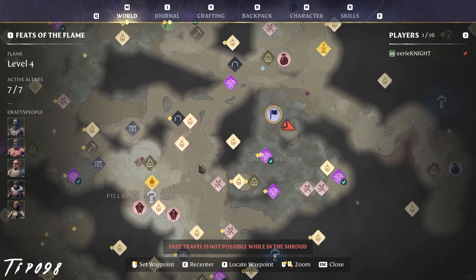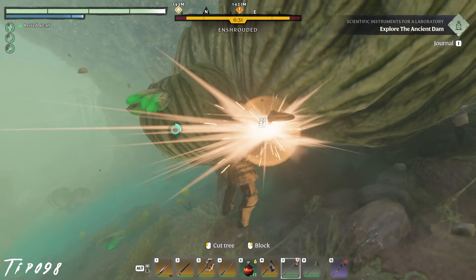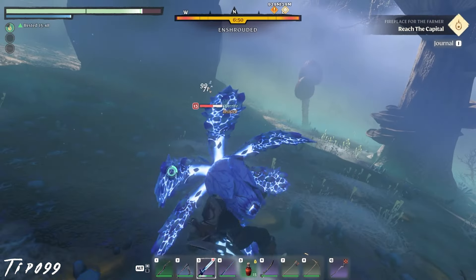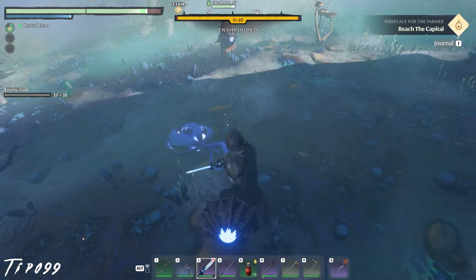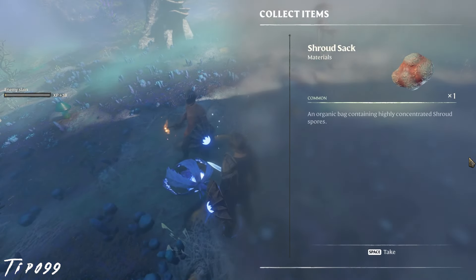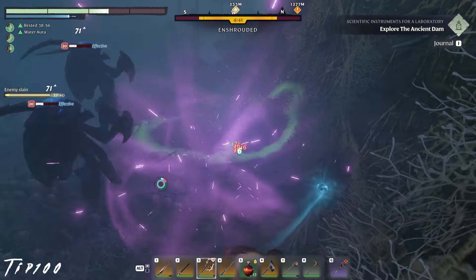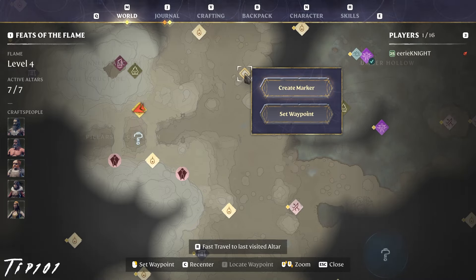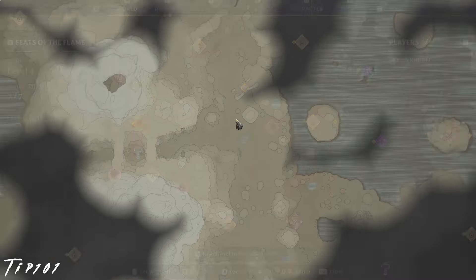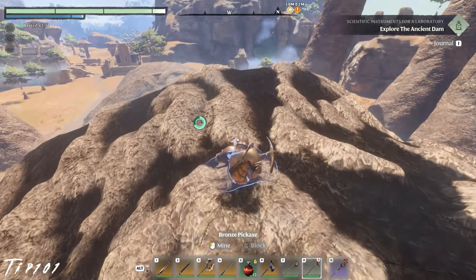Mint mushroom meat can be found in the shroud within the Umber Hollow region — hack away at the green-looking things and it'll rain green meat. Shroud sacs can first be harvested from purple flower enemies in the shrouds of Revelwood, and later in the Nomad Highlands shroud from more intimidating beasts, which also drop ammonia glands. Fossilized bone can first be obtained in the Nomad Highlands at two locations: right by the Umber Hollow and just west of the Nomad Highlands ancient spire.